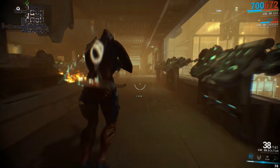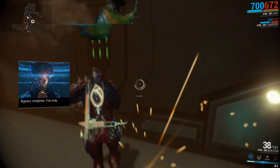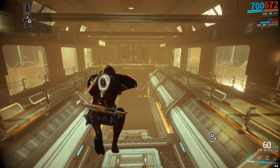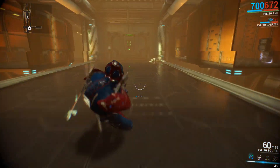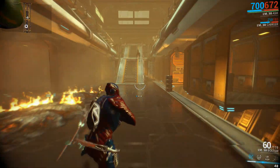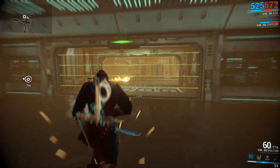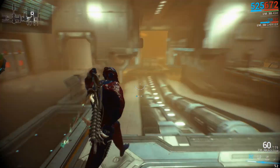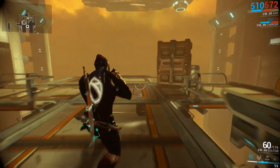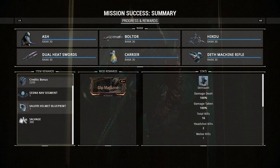The thing with Alad V is if you're really close to him, he's going to flash the screen. The first thing you want to do is get his shield all the way down. When you get his shield down, you do not want to kill him. A good thing to make sure: do not bring a toxic weapon — you don't want a lot of toxic damage because you don't want his health to go all the way to zero. You just want to get his shield down.